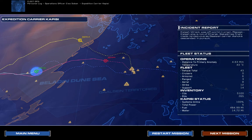Personal log, operations officer Clea Soban, expedition carrier Capici. How many days have we been out here? Feels like weeks already. We've re-established communication with the north — reports from Tier are encouraging. Pockets of resistance have sprung up and are holding Gaussian forces at bay, but for how long? Here, crew morale remains high despite the constant engagement with Gaussian forces. I can't say enough about the men and women who have signed on, risking their lives for this expedition. Our goal feels almost impossible at times, but there is hope and a will to succeed against all odds. For now, that will have to do.